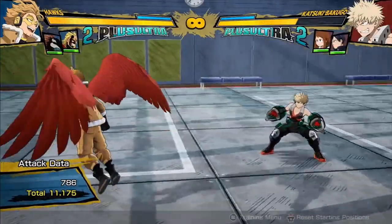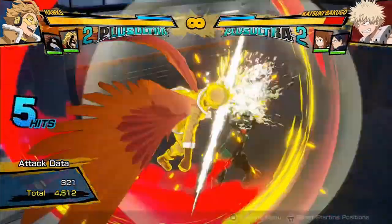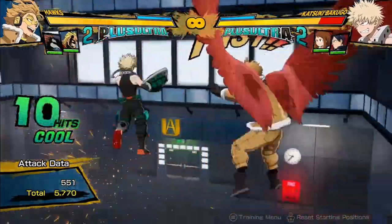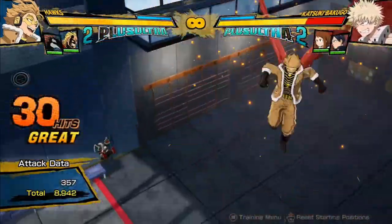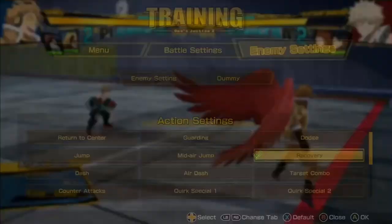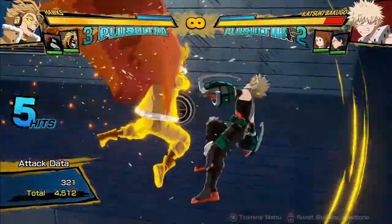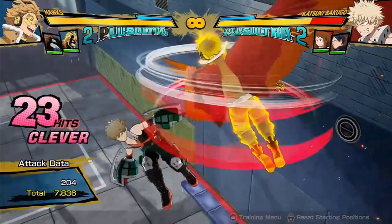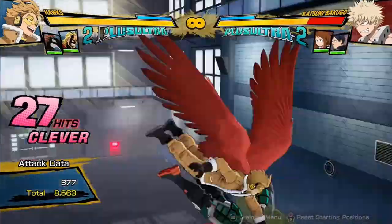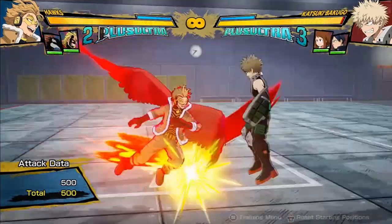A lot of the time I do one or two dash cancels in my combos. Obviously if you get something like a red attack, it leaves you in the air, so you're going to be doing basically the air portion of the combo. You're going to get similar damage because the red attack does actually quite good damage — 9500, which is really good for his pretty decent red attack.